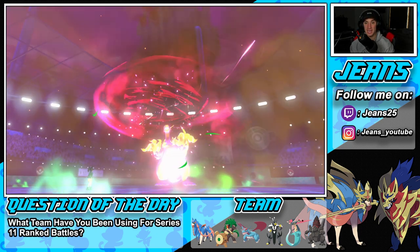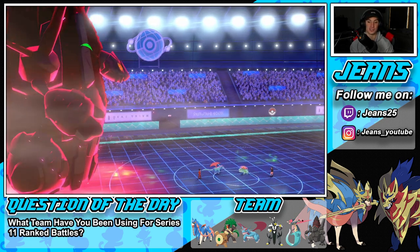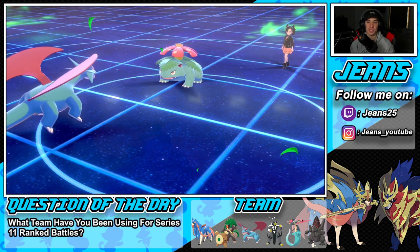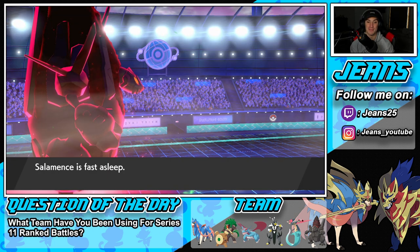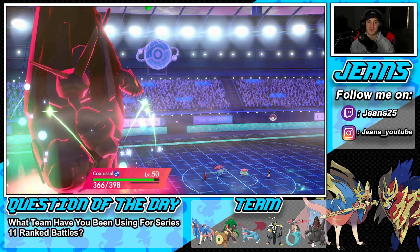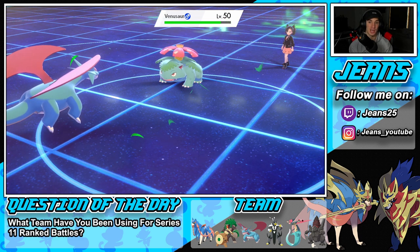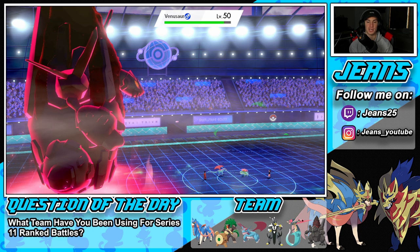The G-Max vocal damage is chipping away. I don't mind if he puts Coalossal to sleep now — we outspeed that Venusaur. I thought Charizard would be able to outspeed us even though we are plus six from Steam Engine, but Coalossal is just too good. He's going to go for Sleep Powder onto Salamence, but I'm cool with that. We still got an extra turn left and now the vocal chip damage is chipping away.